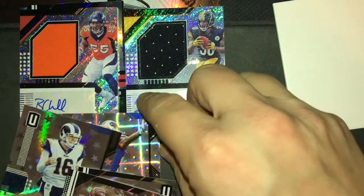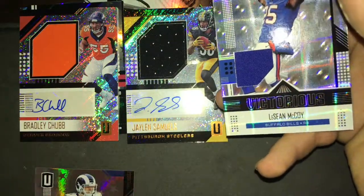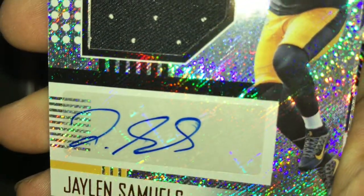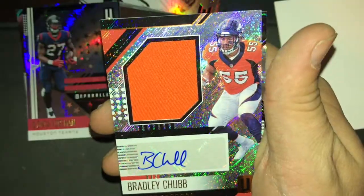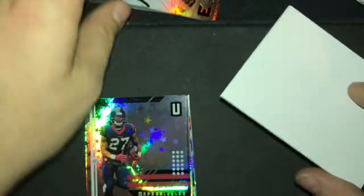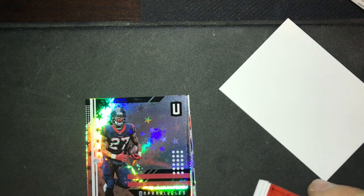I'm going to try to put these in some protective sleeves before I mess them up. Haven't collected sports cards in a very long time. The player-worn material is new to me; the autos aren't. The signature is a little smudged right there — that card is really nice though. The LeSean McCoy is nice as well. I'm going to post this — give me some feedback. I know the camera setup isn't very good, I'll try to get a better setup next time and have some more cards to open for you. Thank you!